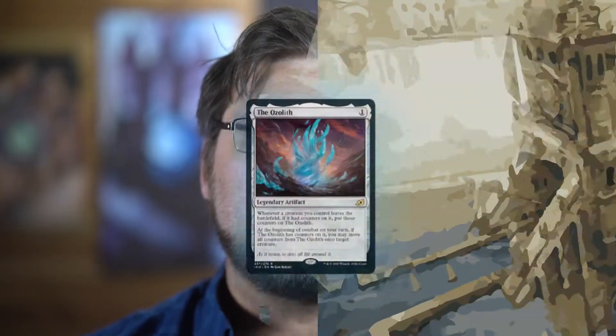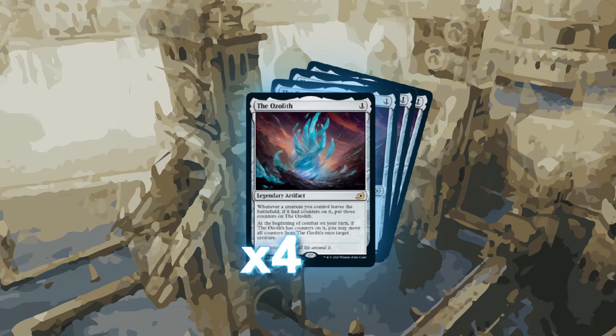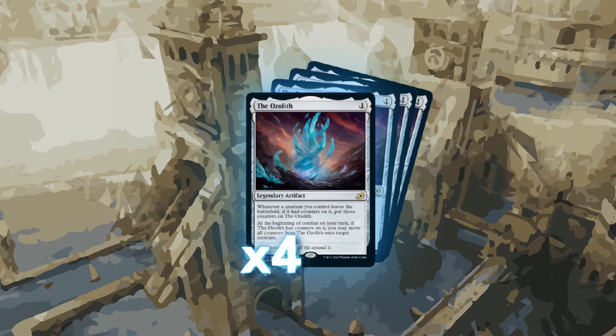Turn one, we play one of our four Ozoliths. Ozolith, for those who don't know, allows you to put any type of counter on it that was on a creature that you controlled that died, and then you put all of the accumulated counters onto another creature at the beginning of combat.